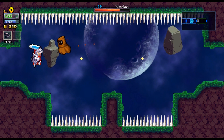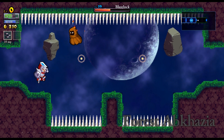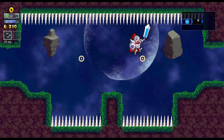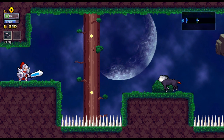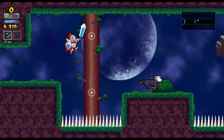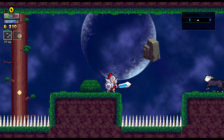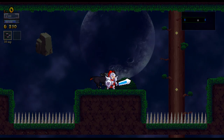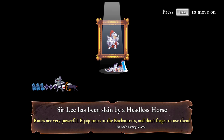Now I'm entering forest. Level 19? What? Oh shit, I have a feeling I'm not supposed to be here. What are these lights? I don't think I'm supposed to be here — I'm level zero. How do I level up? Get raped. Yeah, motherfucker. Is there actually any reason for me to be here right now? Surely has been slayed by a headless forest. Runes are very powerful — equip runes as enchantments, don't forget to use them. So those are the enemies I killed, apparently. Press enter to move on.